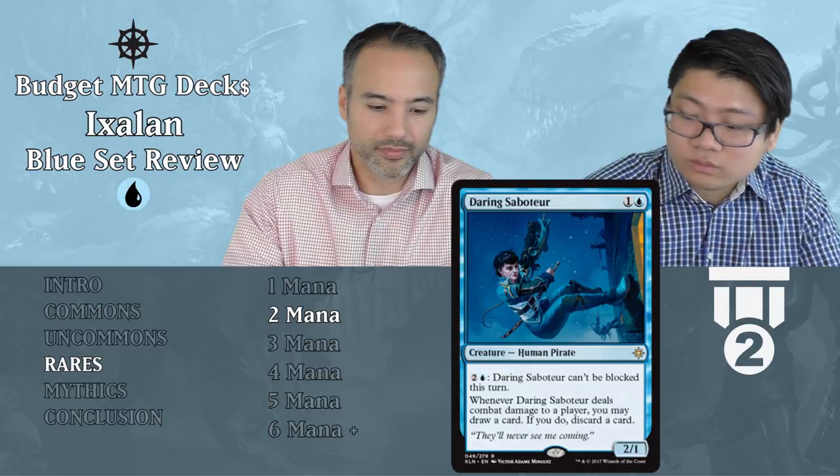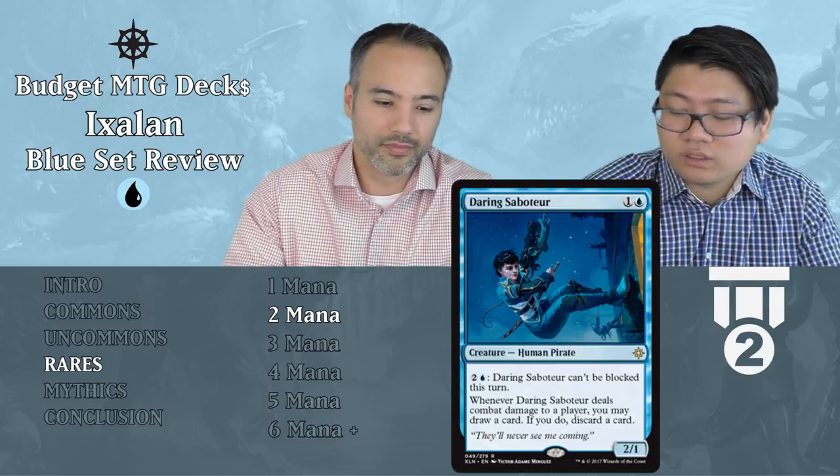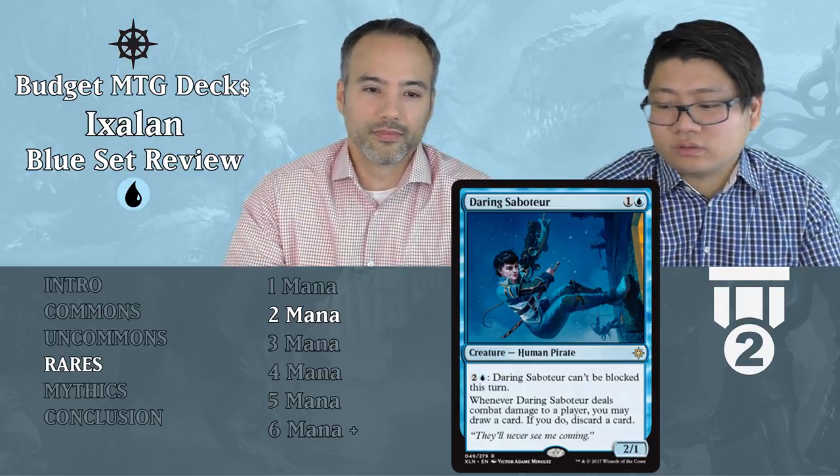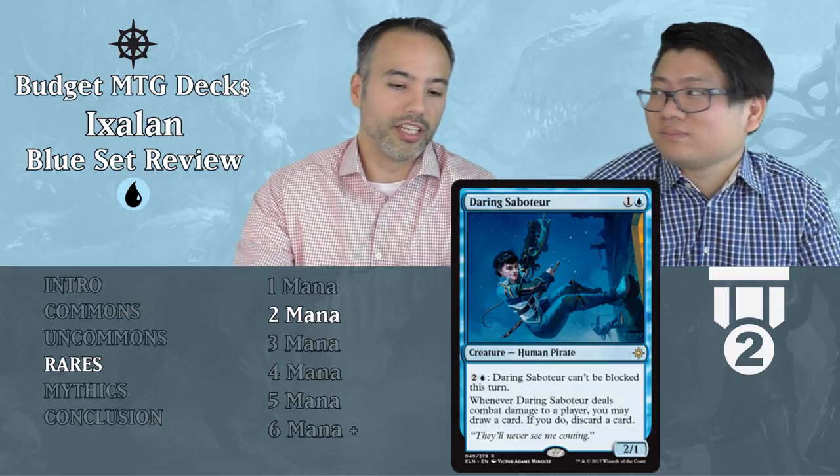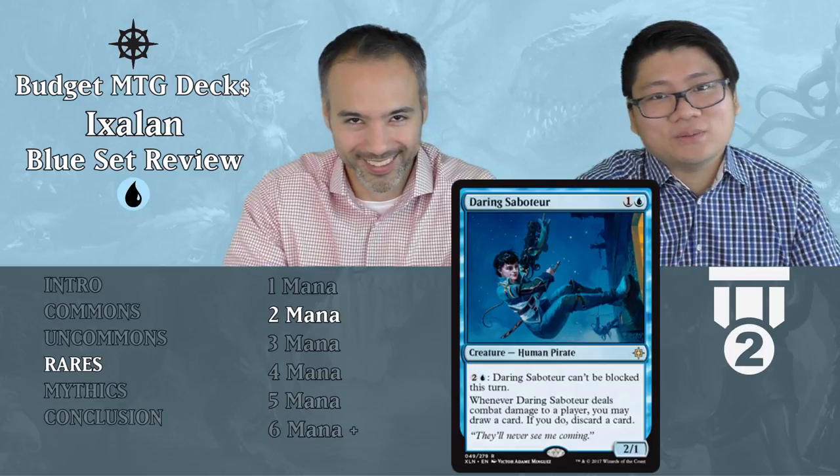Daring Saboteur — one and a blue, a 2/1 Human Pirate. For two and a blue, Daring Saboteur can't be blocked this turn, and whenever it deals combat damage to a player you may draw a card, and if you do discard a card — looting. A 2/1 for two isn't exciting, but it can be made unblockable for two more mana, and if it deals damage you loot — which is really nice too. Tier 2, always want to play it. It's cheap, it's unblockable, it draws your cards.